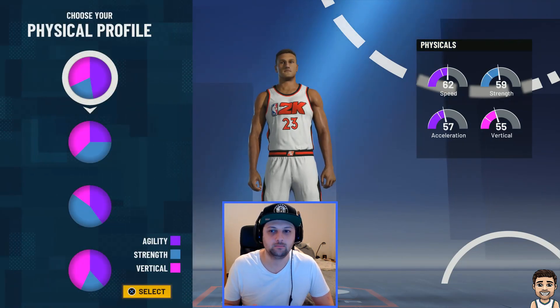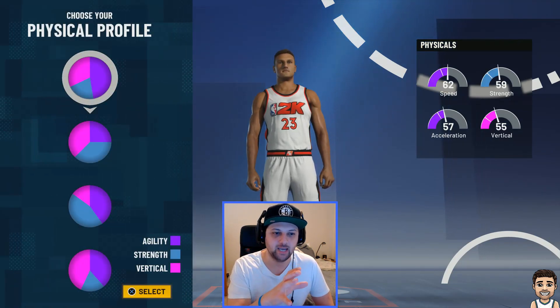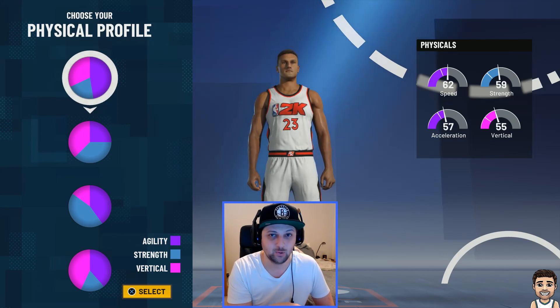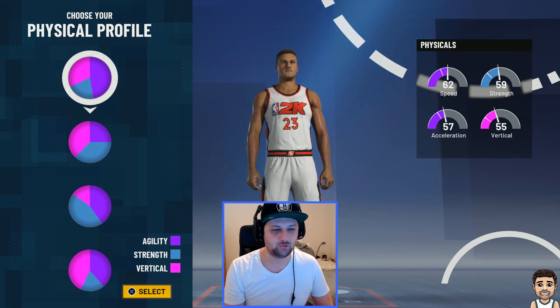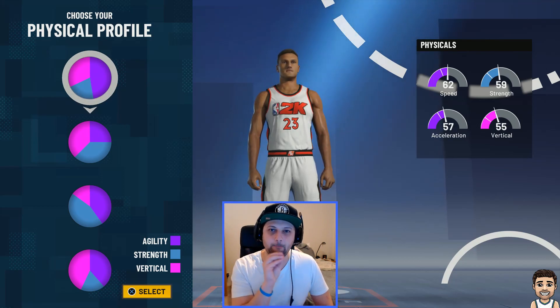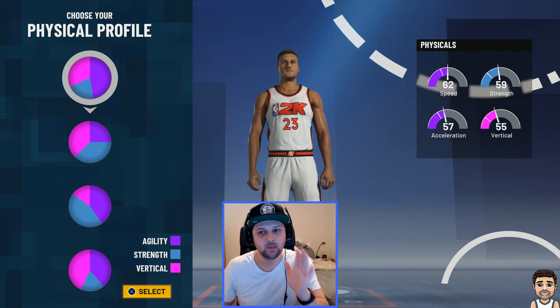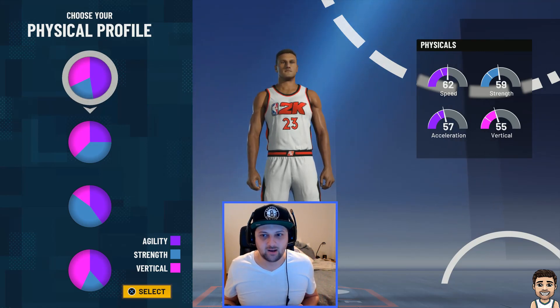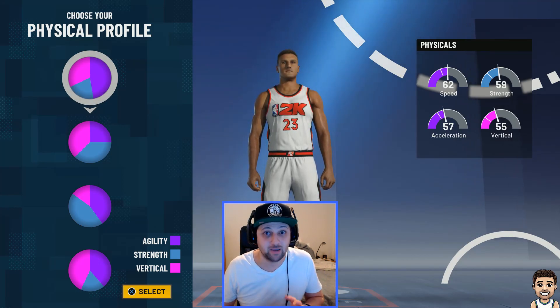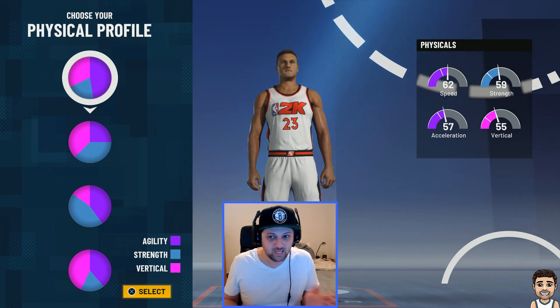As per usual, I'm always about speed. I don't even look at the other pie charts anymore. I made the mistake at the start of NBA 2K20 and I was running around like a slug. The second I moved to this particular pie chart, it was revolutionary — it changed everything. I was quicker, I could get open for shots easier, I could roll quicker. It's definitely the best pie chart. Strength doesn't do anything. You need speed.